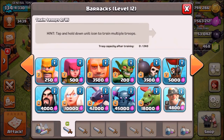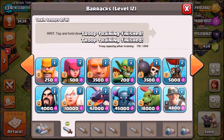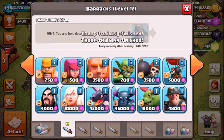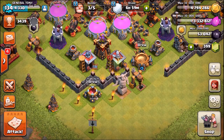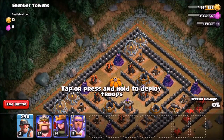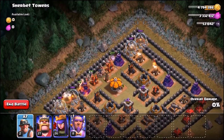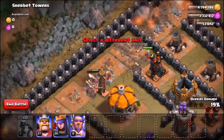Time for the final troops — the miners. Bear in mind all other troops were maxed, but the miners are only level 2. We're still going to use them, we aren't surrendering. The miner army is ready — no spells allowed. Let's get back into Sherbet Towers. Spamming all 48 miners — miner power! There we go, all of them spammed inside the base.